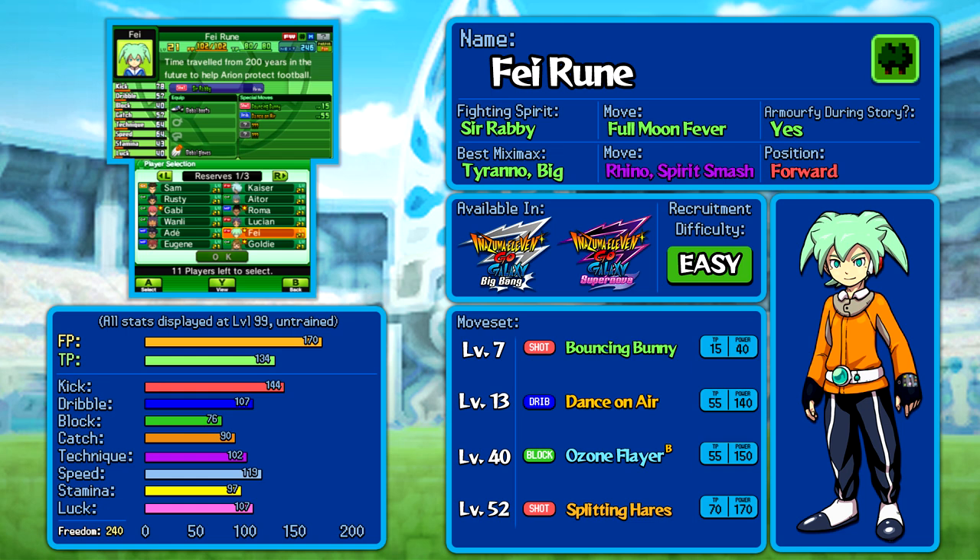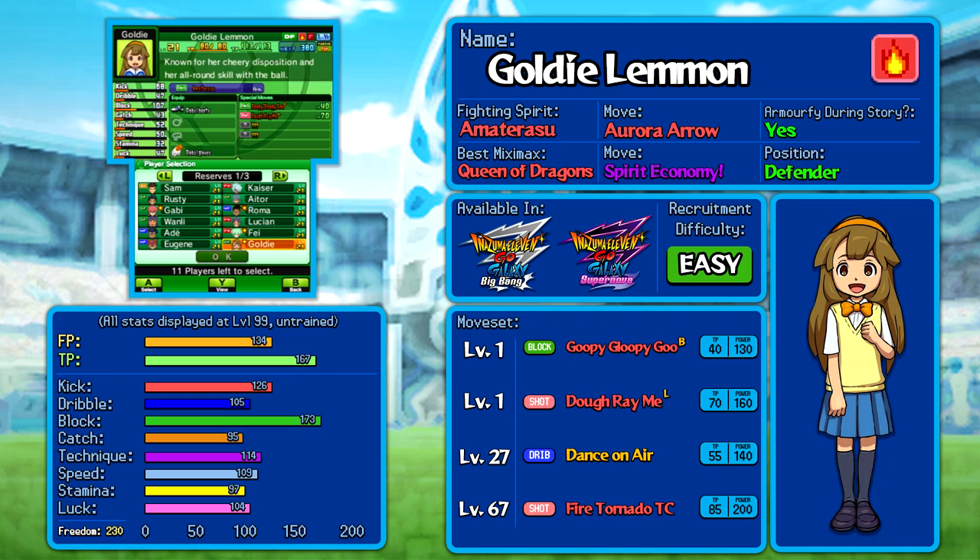But if we're talking about characters that are hard not to recommend, Goldie Lemon might be one of the most straightforward obvious choices out of all of these bios. She has a block stat of 173, backed up by 167 TP so she can actually use all of her moves, which in turn are also amazing. She's a defender and she's got Fire Tornado, Triple Crusher — the joint strongest shot in the game at 200 power — it's just something else to have on her.